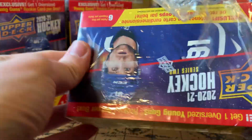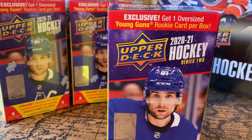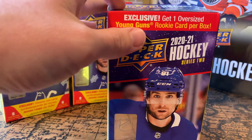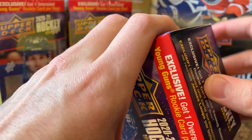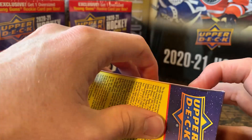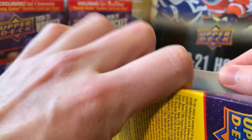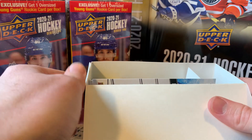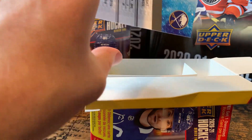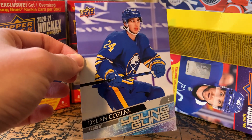I've been pretty lucky with my Series 2 packs. If you've watched any of the previous Series 2 videos, I've gotten a Stutzle, a Kaprizov, two Romanovs, and a Hoglander. So those are my top four of the top five players I want to pull. The only guy I'm really missing that I really wanted is Dylan Cozens at this point. A few other guys I'd love to get: Sorokin, Caufield, Miller. Really, the only guy I want is Dylan Cozens.